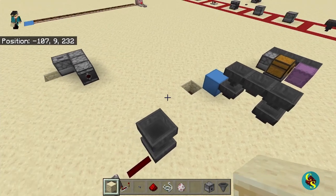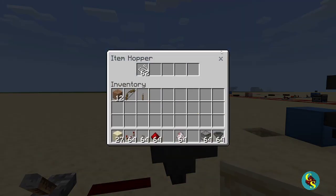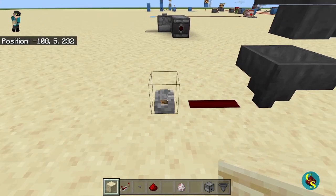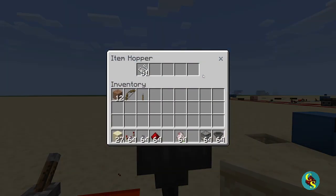Hoppers can also be turned on and off. Right now, if we put items in here, they will start draining into this hopper. But if we turn this hopper off, this will no longer suck items out, meaning that draining will stop.